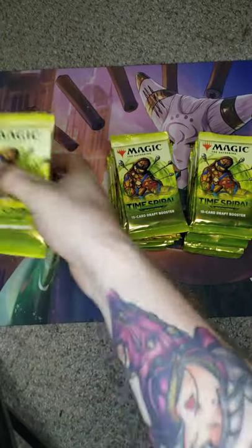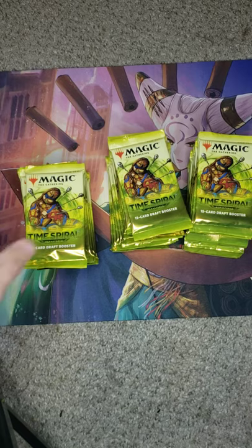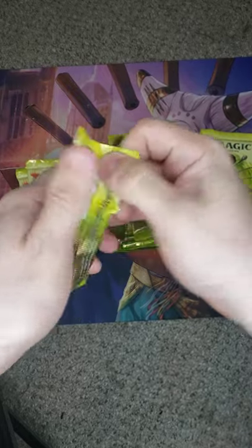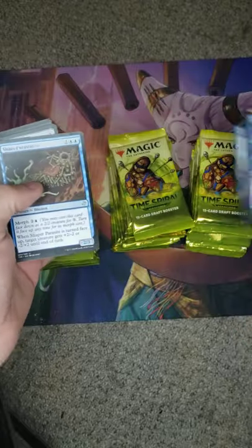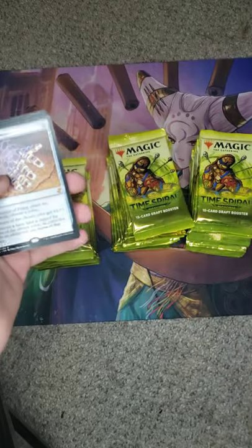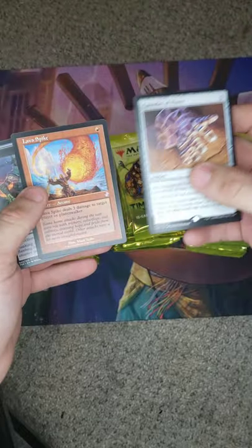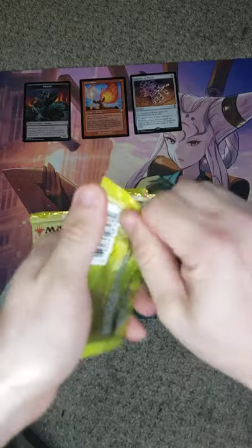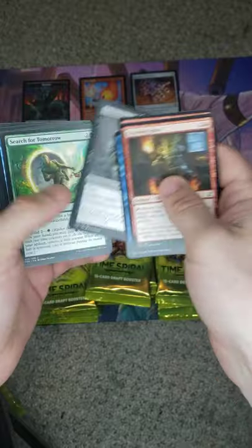So right now we're just going to be looking for some good old-fashioned old-school foils. First pack, first mythic: Gauntlet of Power. And a Lava Spike with a Knight token. I'm just going to track the rares, the mythics, and the old-school. I'm really looking more forward towards the sliver tokens, if anything. Not going to lie.